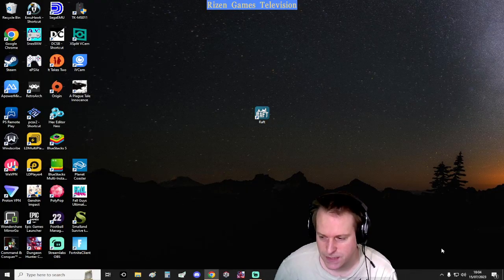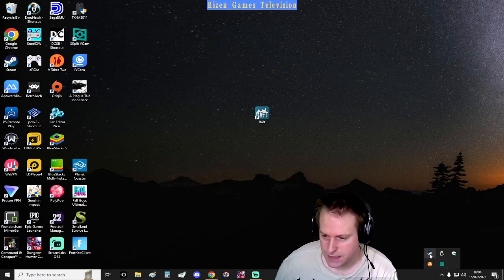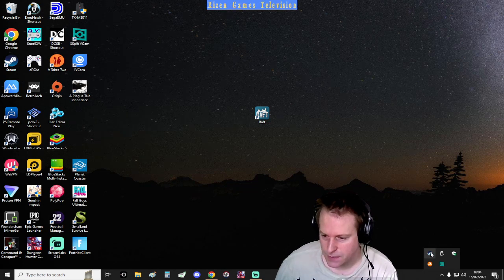Come down to the bottom right and exit the game. Then look over here — you'll see Steam in the system tray. Right-click on it and press Big Picture mode.